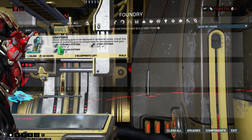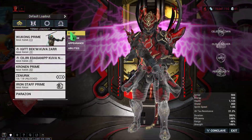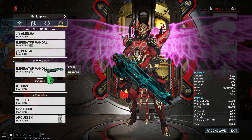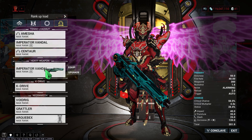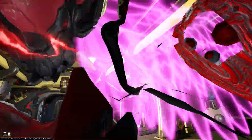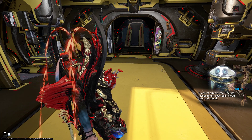Gravimag helps you deploy your archwing gun directly into missions and open worlds as a heavy weapon. Activate it and that's it. Excellent armaments, operator — please return to cover in blood, safe and sound.